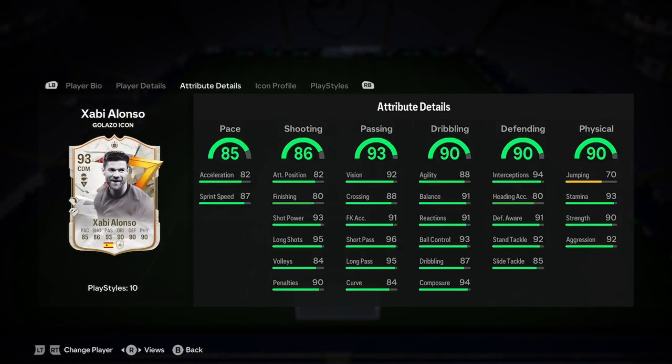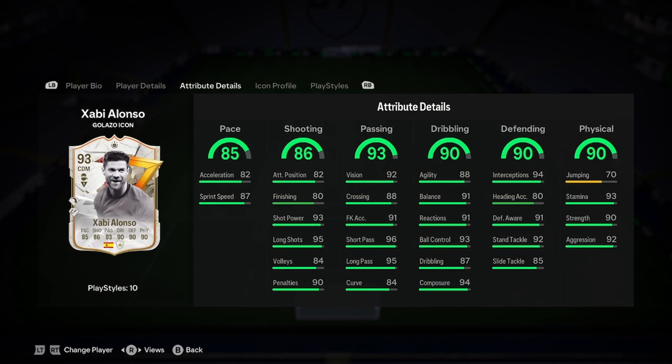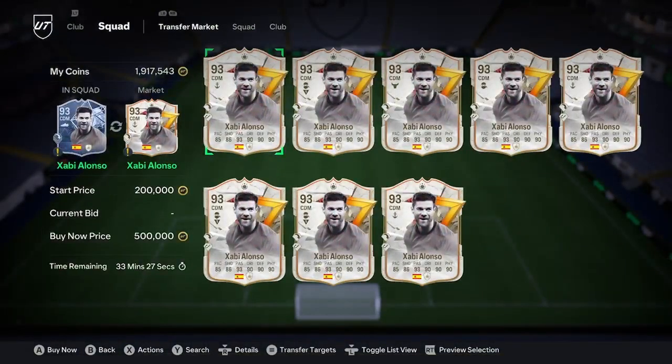Oh my golly gosh, that is an insane card. Now the thing is with CDMs on FIFA, you usually want them to be quite small, and as you can see Xavi is 6 foot and he's a bit clunky, which is a bit annoying. But it still works for people, and he's 500k, which I think is a fair price. So I think it's definitely worth it and it's a really good card.